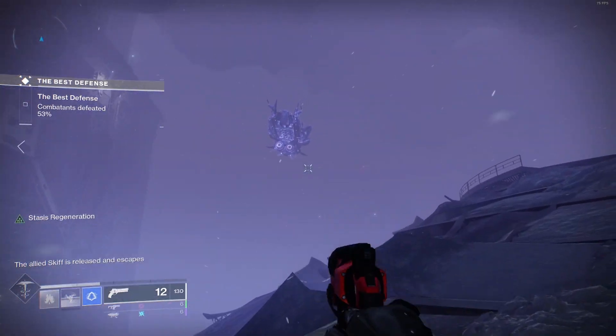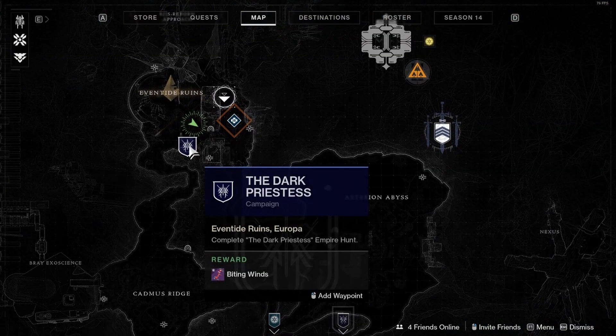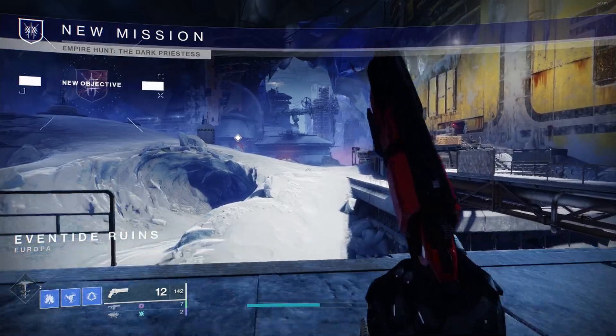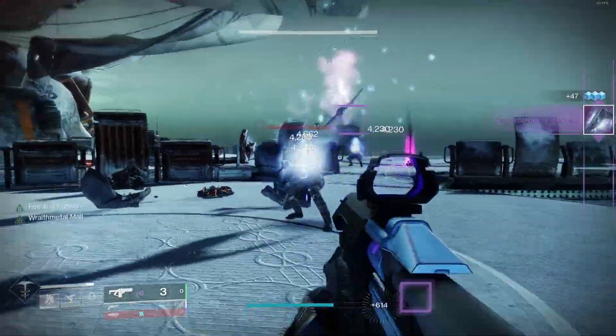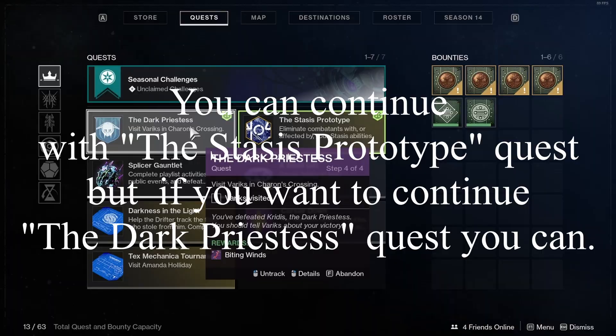And they've left the skip lab. Once you complete step two, you go to step three, which is complete the Dark Priestess Empire Hunt. If you go to your map you're gonna see the Dark Priestess campaign. You can add a waypoint if you want. When you get to the campaign just start the mission and go do it. And she's dead. Pick up this Splinter of Darkness. Step four of the Dark Priestess quest is speak with Variks in Chara's Crossing.